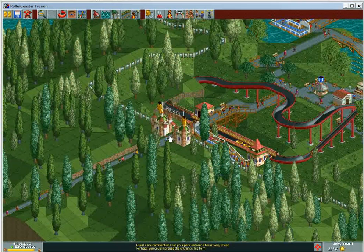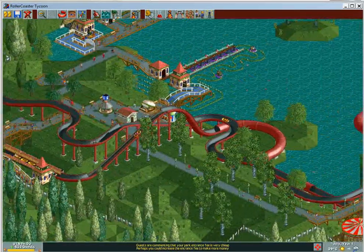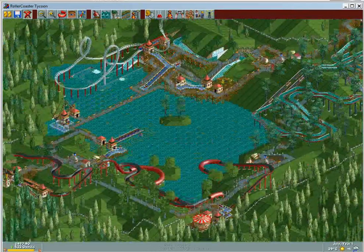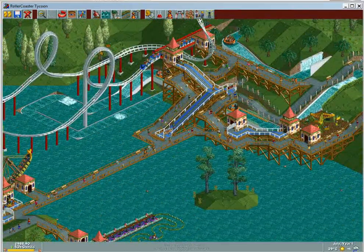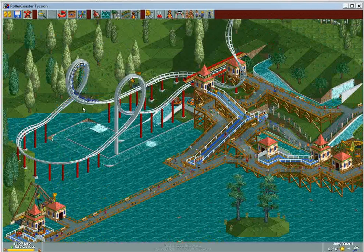Guests are commenting that my park entrance is cheap — nice. I do have 531 guests; I doubled it. And I am repaying my loan right now. Surprisingly I'm making a lot more money than I thought — my loan was up to 12 or 13,000. Pretty awesome.